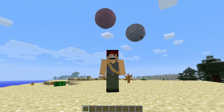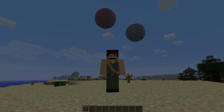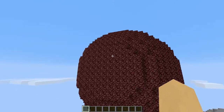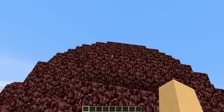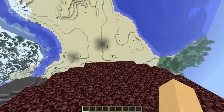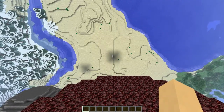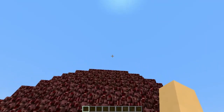Then we're going to go make our very own planet. We're going to be going over to this Netherrack planet because it looks a bit bigger. Okay, I see what it's done — basically it's put us on its gravitational pull and now we're on the side of it.